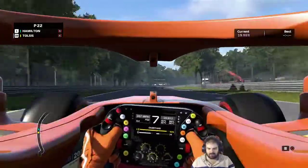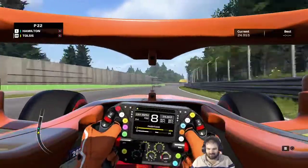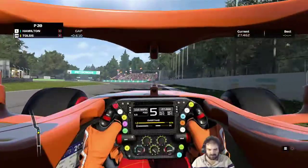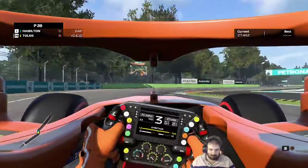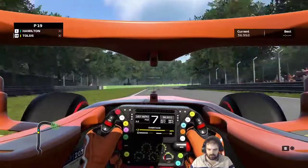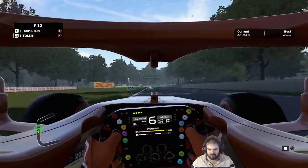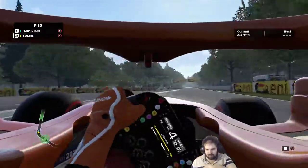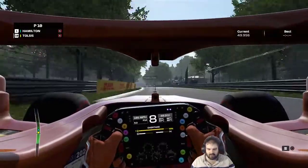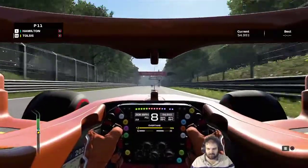I'm in 22nd place - that wasn't as good as I thought. I've got to try and make some time up here. I've talked myself up and it's all going to be for nothing. Straight through there, into Lesmo 1 - bit tentative through there. Lesmo 2, and then flat all the way down the straight. DRS - we're keeping up with Hamilton almost. We've got to throw it into the chicane here.